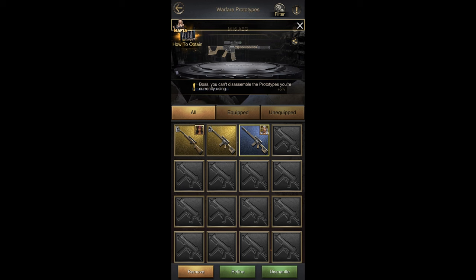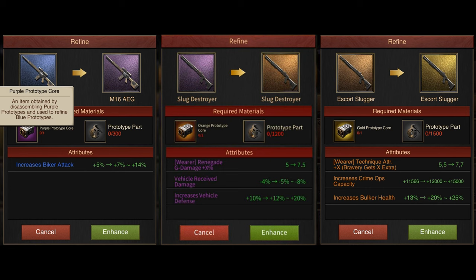Now let's talk about Dismantling and Refining Prototypes. Just like Medallions, Prototypes can also be refined. In order to refine a Blue quality Prototype — that is, to turn it from Blue to Purple — you'll need one Purple Prototype Core and 300 Prototype Parts. To refine a Purple quality Prototype, you'll need one Orange Prototype Core and 1,200 Prototype Parts. And to refine an Orange quality Prototype — that is, to make it go from Orange to Gold — you'll need one Golden Prototype Core and 1,500 Prototype Parts.